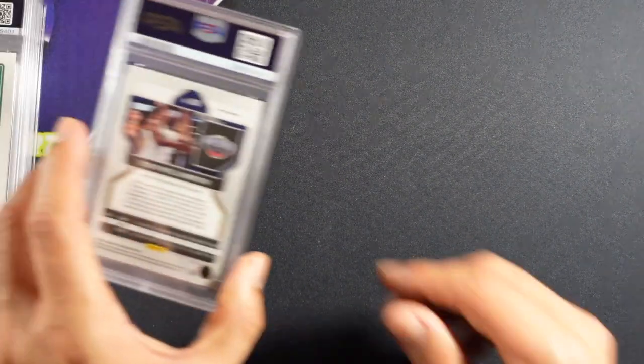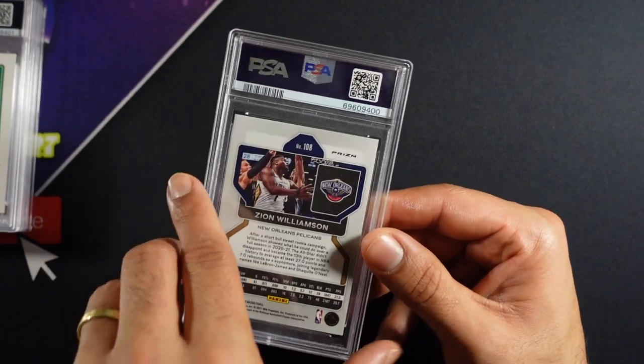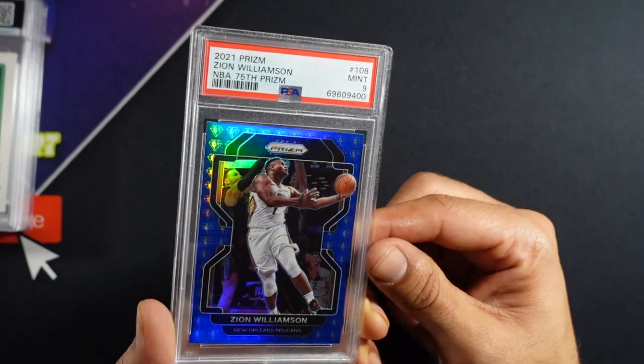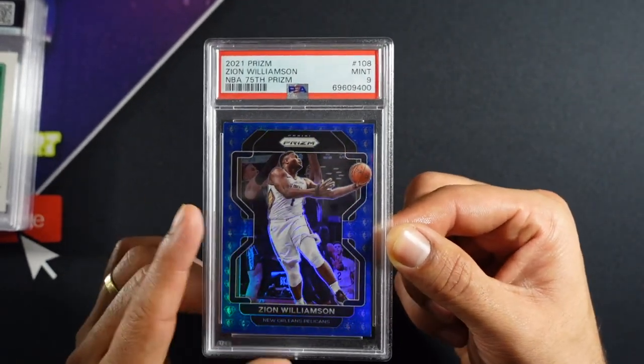Our 10 stack is officially quite a bit bigger than our nine stack. Another Zion — Prism, 70th anniversary — and we got a nine on this one. The PC stuff is getting hit with the nines, it's interesting.